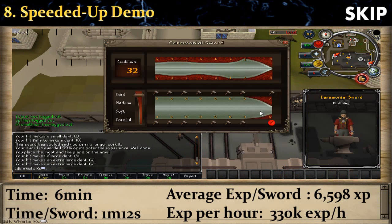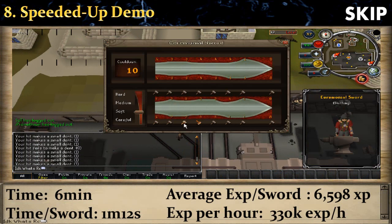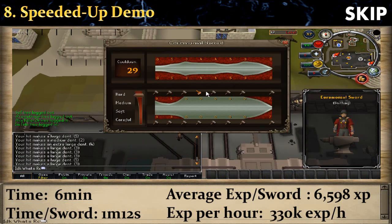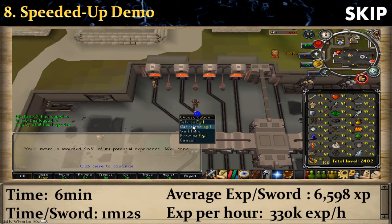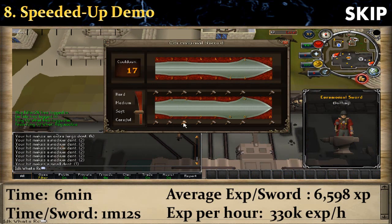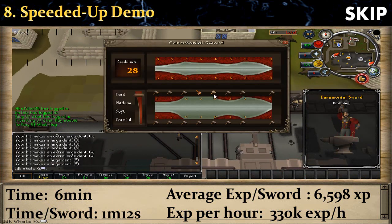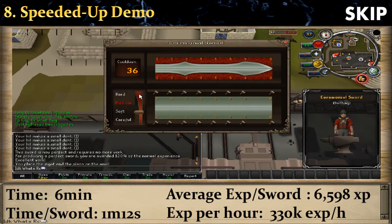In this short clip, I managed to get 303k experience per hour by making a sword every 1 minute 12 seconds and getting 6600 experience per sword. Trying to match the numbers perfectly is important, but also focus on your time. For example, as soon as you overdent one of the spots, don't be afraid to take risks, because the worst that can happen is losing about 5% experience but saving 20% time.